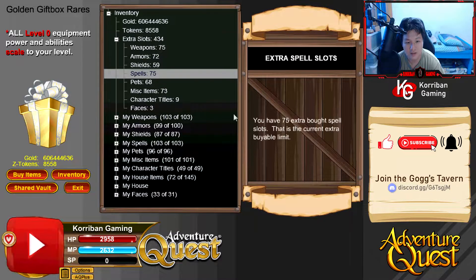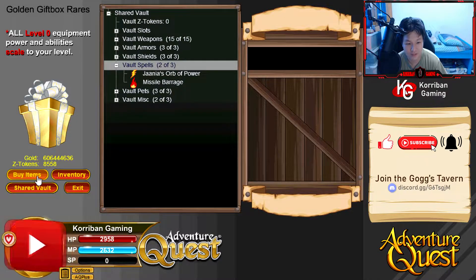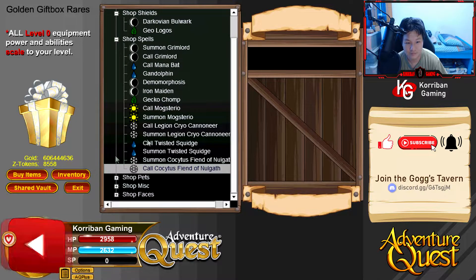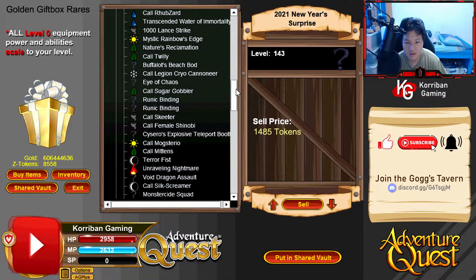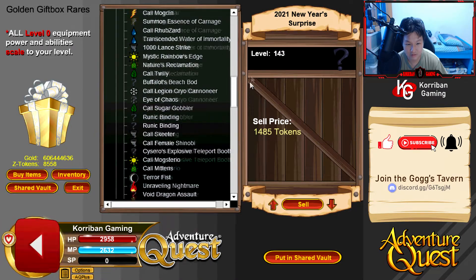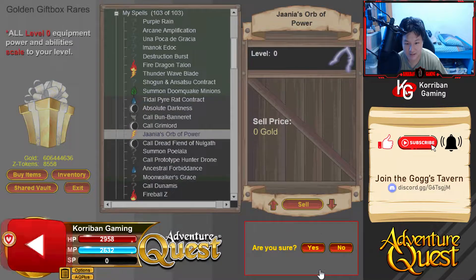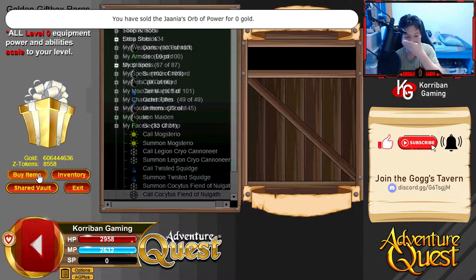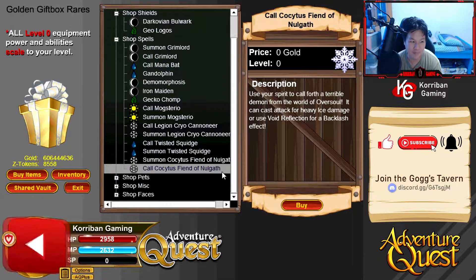Let me buy some extra spell slots - oh, spells are capped too. I hit the limit for spell slots as well, I didn't realize that. And my stupid Janias - hold up, I actually have two of it. Where's the other one? Yeah, let's go ahead and sell this. I have no idea why I bought two of this. But luckily it's only a common golden gift box - still a little bit of heart pain from wasting a common gift box, but it's not that bad.